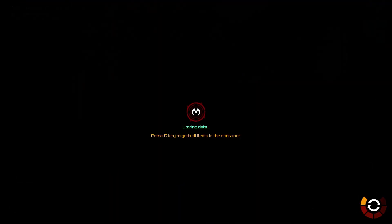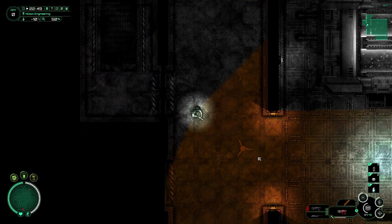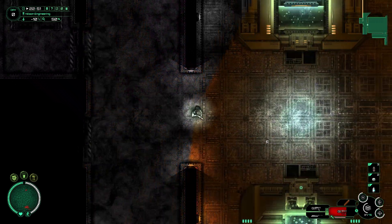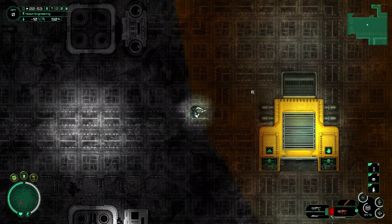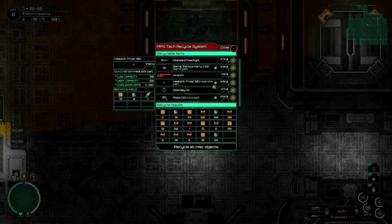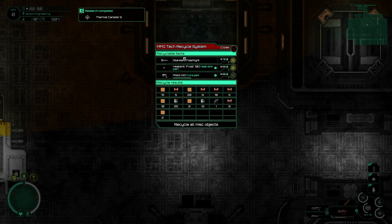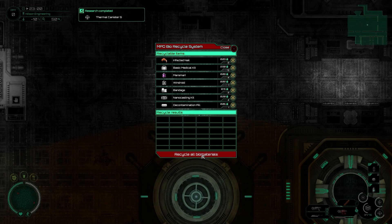Because basically this is going to connect us to the engineering area. Which means that all that junk we just picked up, we can just immediately come down here and recycle. Go ahead and just recycle those. I don't think they're worth holding — we can make them. Go ahead and recycle that.